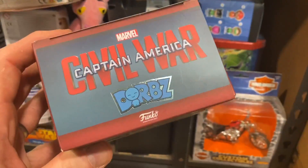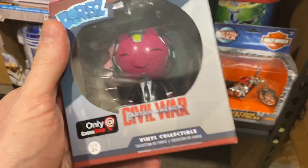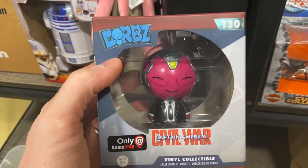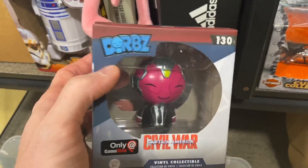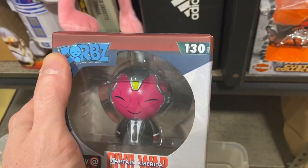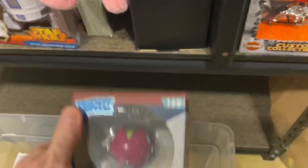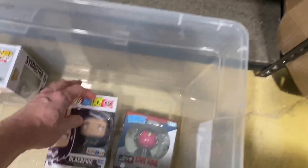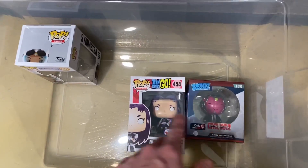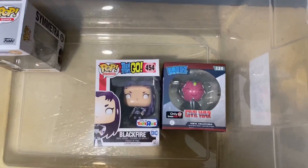This one here is a Dorbs item made by Funko — it's Captain America Civil War, and it is a GameStop exclusive, so there's another one of these exclusive stickers. Usually with Dorbs, I combine them together and sell them in a little lot. One thing that really helps when you're out in the field trying to get a quick value estimate on Funko or Dorbs: there's always a number on the top right. That one is 130 and this one is 454 — that helps with lookups. Sometimes they repeat numbers with different characters, so you may have to type in both, but it can be a useful shortcut.